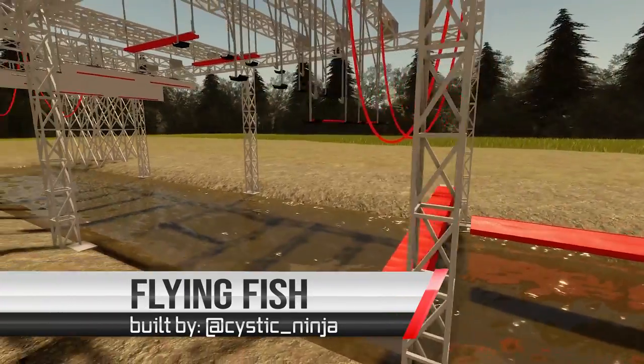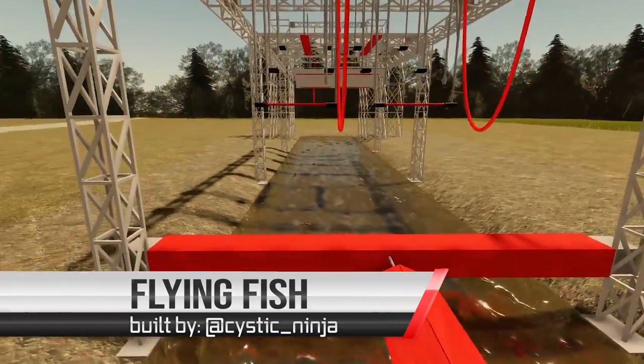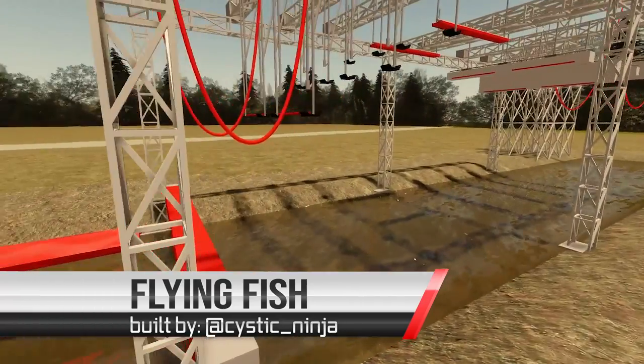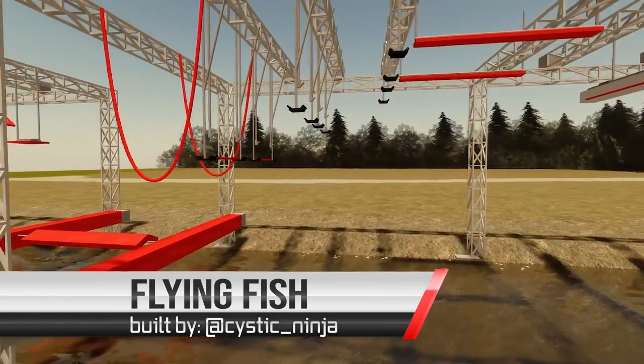Athletes that make it through Rooftop Rumble will face Flying Fish. Flying Fish will require athletes to bring the bar with them as they make their way through a series of up and out movements. The up gaps are expected to be around 1 to 2 feet and the out gaps can range from 5 to 7 feet.